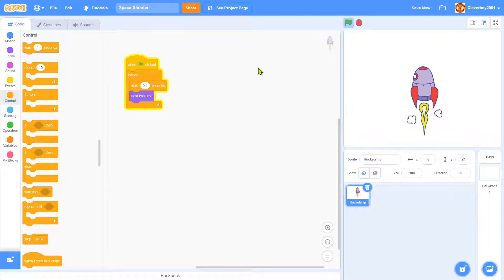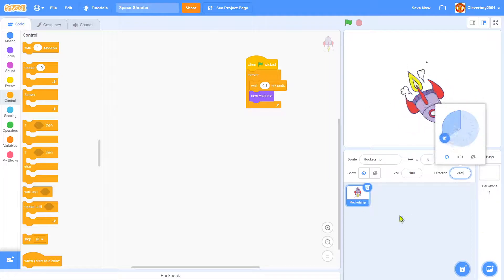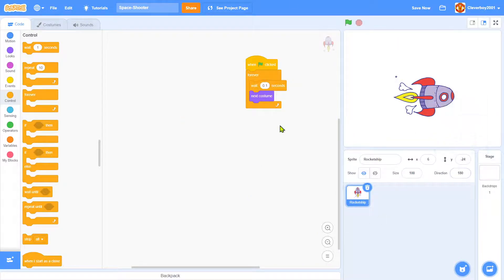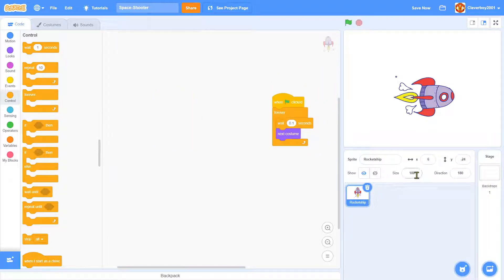Now, click on the direction and drag it to set the direction to 180 — you can just type in 180. Now the rocket is facing correctly. We'll set the size to 50 and position it on screen.